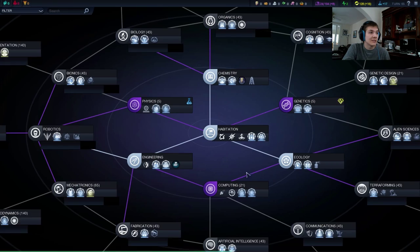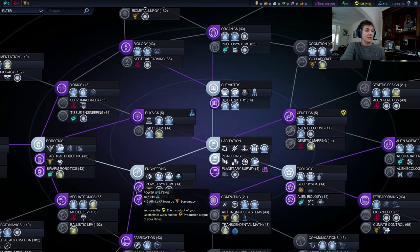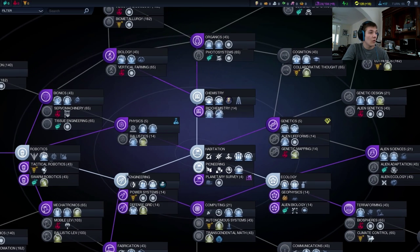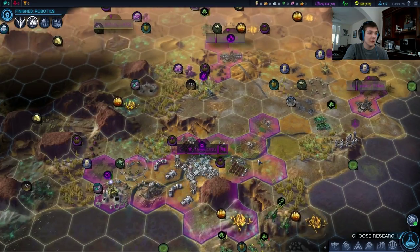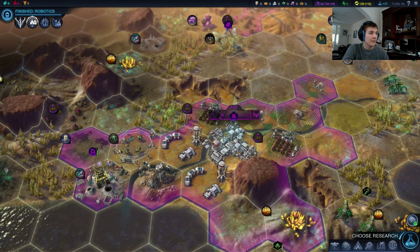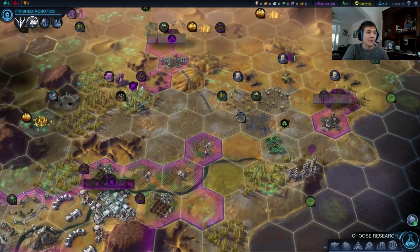Our science is now at 17 per turn. So we got robotics. The question is, do we want to spend 14 turns picking up power systems, which will easily get us to level 1? Or it's not going to particularly boost any of our yields — we don't have anything under a quarry right now. Do we have basalt in this capital? Nope, we don't have any basalt there. We do have some out here, but it's not going to be that important.